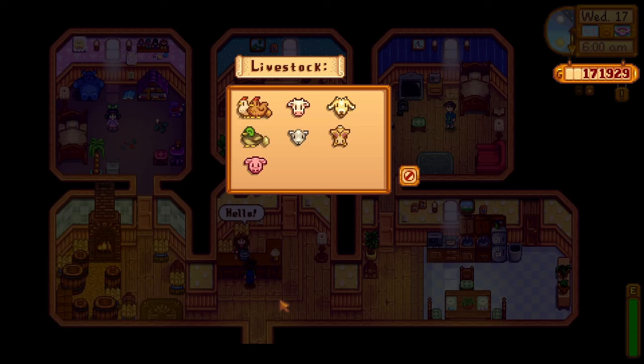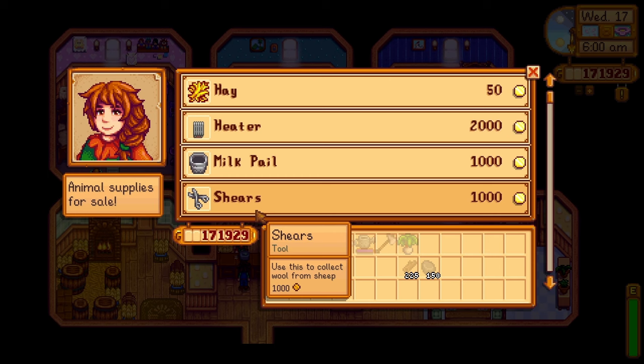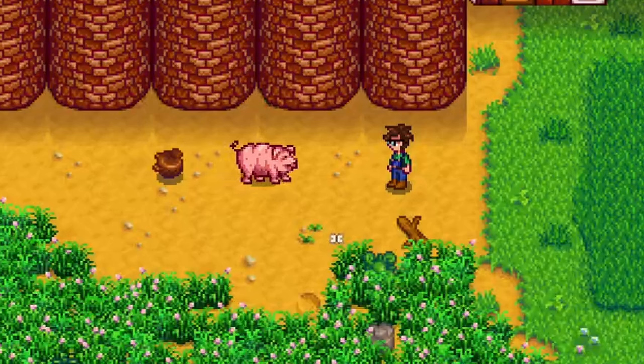You will now be able to buy sheep and pigs from Marnie's. Sheep can be bought for 8,000g, but make sure you remember to buy shears — you'll need them once the sheep is old enough to produce wool. Pigs can be bought for 16,000g and will mature after 10 days. They produce truffles every single day as long as it isn't raining or winter, but in order to produce truffles they have to be outside.